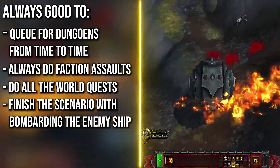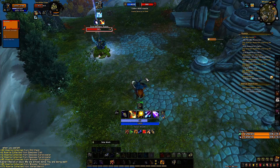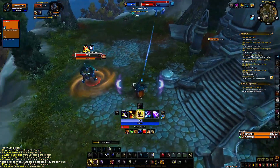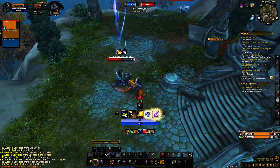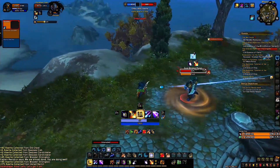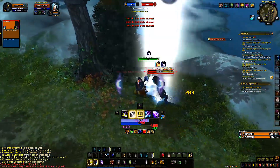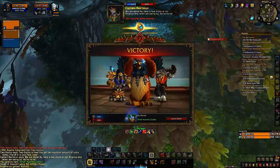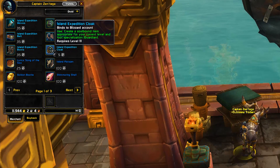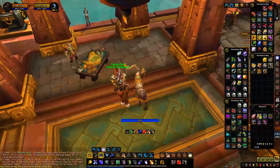The other way to level I recommend is Island Expeditions. With just heirlooms and the XP potion from the Warfront vendor, you would get a level by doing 5 to 10 islands. Most of my runs were around 10 minutes or even less when a level 120 joined. It's arguably faster than the normal way, plus it's a change of pace. The downside is you miss on unlocking flight paths and some gear, but with the doubloons you earn you can buy gear. Also, islands will get your Heart of Azeroth necklace to at least level 15, ensuring the majority of main traits are usable right away.